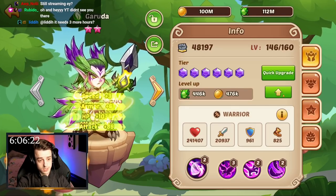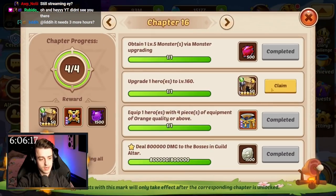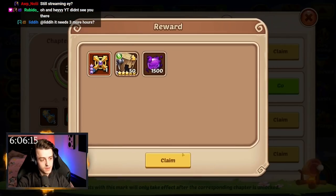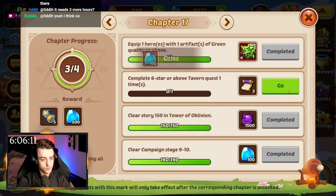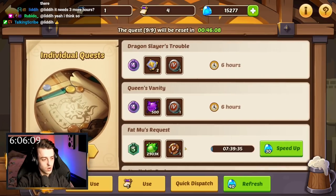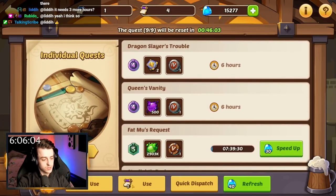Let's level her up to 160 with all the golden spirit I have — ta-da! I should be able to complete that mission and it's going to get me even more food. There's a five-star, there's another five-star, some promotion stones and stuff. Claim all this... and complete a six-star or above tavern quest? I don't think I've rolled a six-star or above tavern quest. That's kind of stressful.